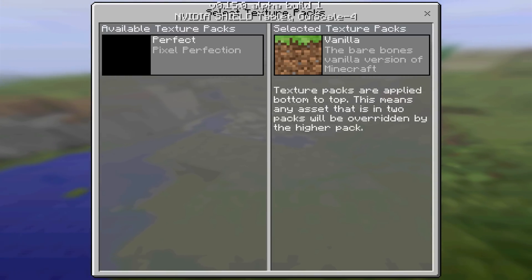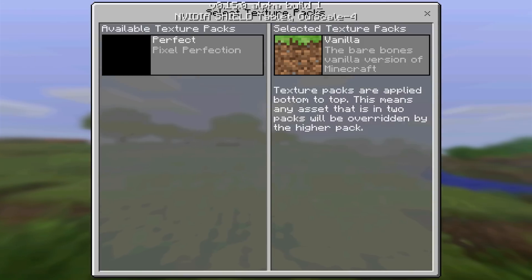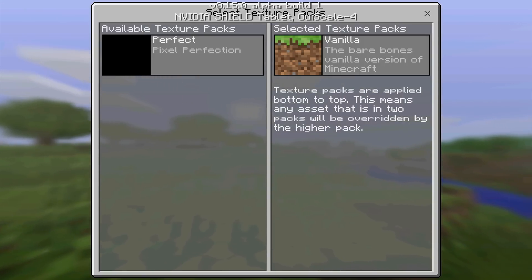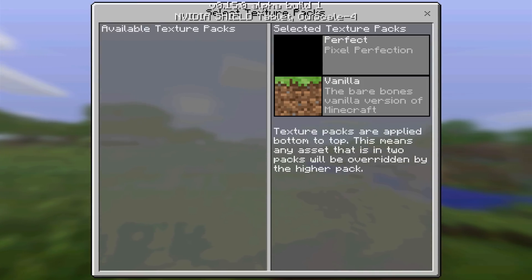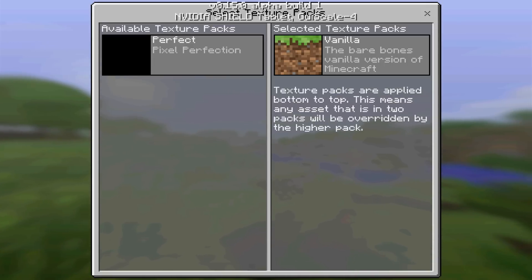And as you can tell, we've got a brand new available texture pack called Perfect Pixel Perfection. I'm not sure why the preview image doesn't work, but the texture pack works perfectly fine itself. Go ahead and click on its logo and it'll send it over to the selected texture pack section. If you ever want to remove it, just simply click on it and hit the left arrow and it'll send it out once again.